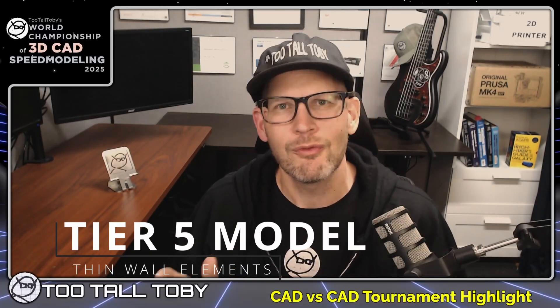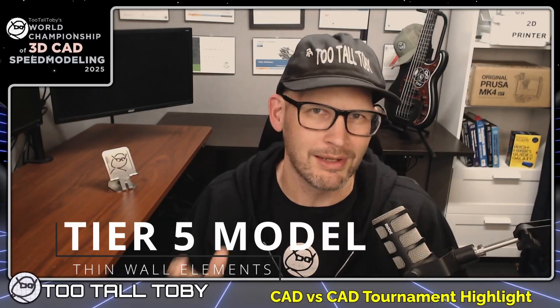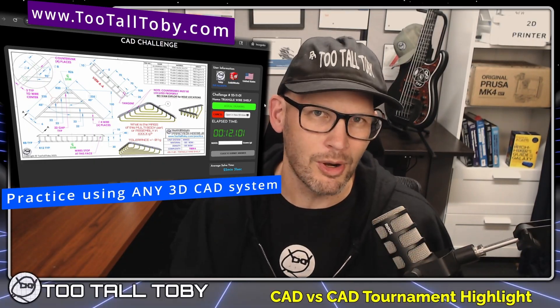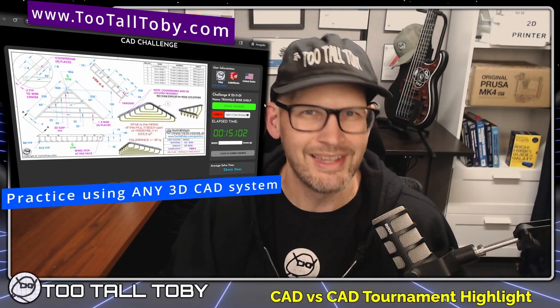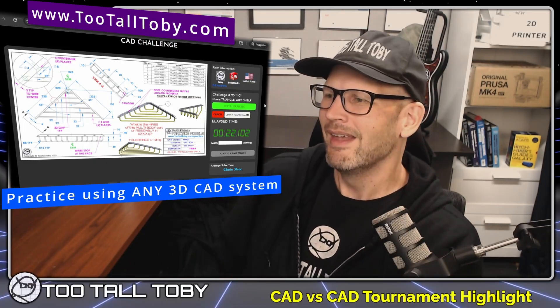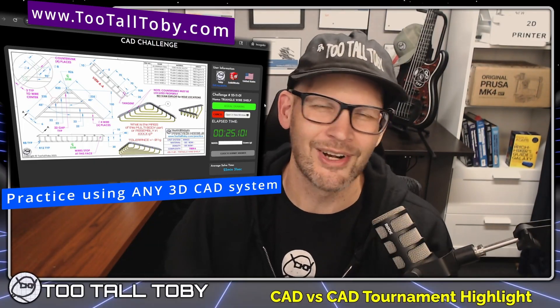As you're watching this match, be sure to watch both runners and see if you can recognize where one of them maybe went a little bit astray with the order of his feature creation — let me know down in the comments what you discover. And if you're looking for more tier 5 and tier 6 challenges, head over to tootalltoby.com. We've been migrating challenges from the tournament into the practice models library so you can access these 2D-to-3D challenges and practice again and again, really refining your workflow. If you run into a similar model in the real world, you'll be ready.